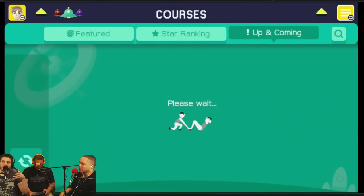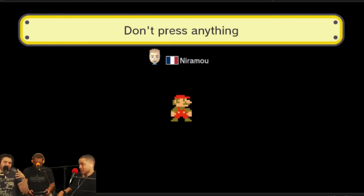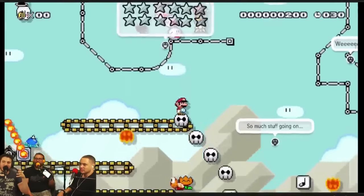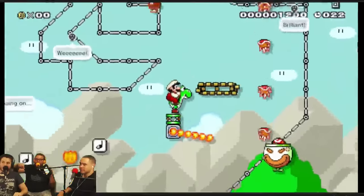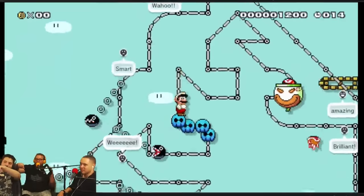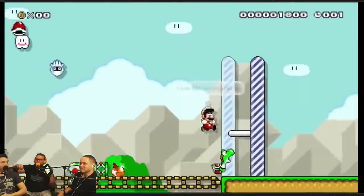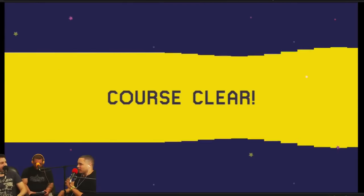A lot of people are really into 'don't press anything' levels — those are kind of annoying. They're like Rube Goldberg things where it does the level for you. As fun and creative as these are, it's not real gameplay. You can also see other players' comments placed throughout levels, and you can turn those off if they get in the way. They'll sometimes give you hints like 'dodge that' or point out a secret block.